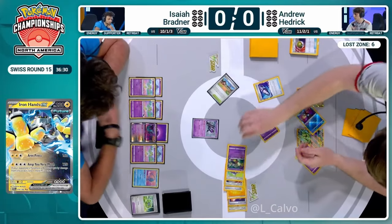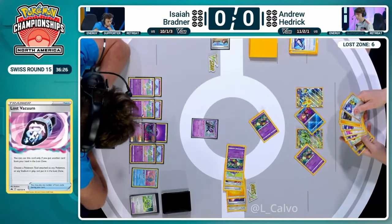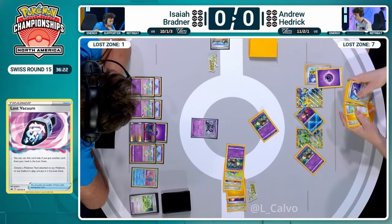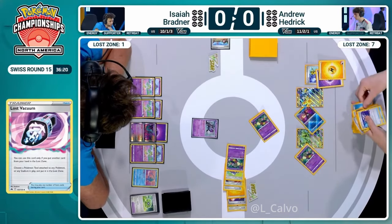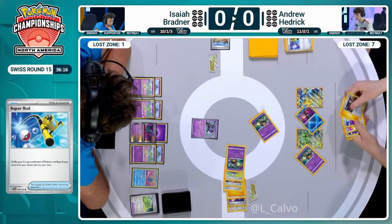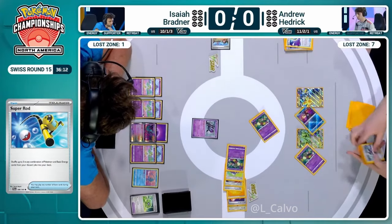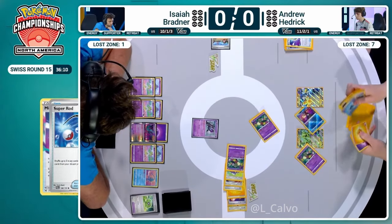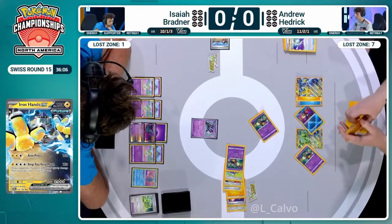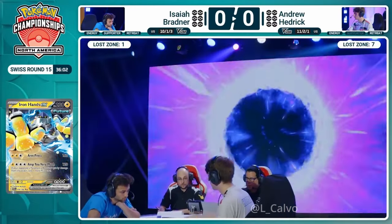You don't need to get rid of your own tool or stadium because you managed to use that second Comfey Flower Select this turn. So now we see the Super Rod - the energy in your deck is more important because that is from where you can Mirage Gate. And this is where Andrew wants to be. There are two Mirage Gates in hand - I think we're going to see them both here, Joe.